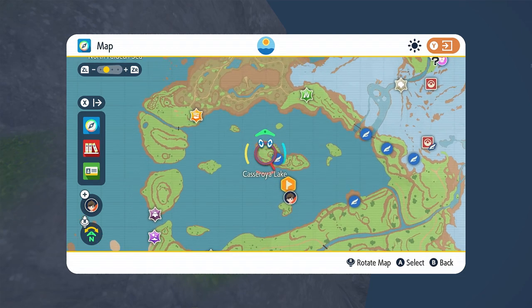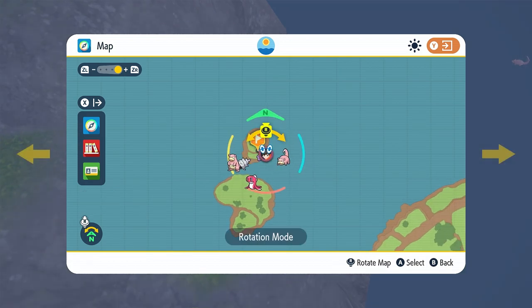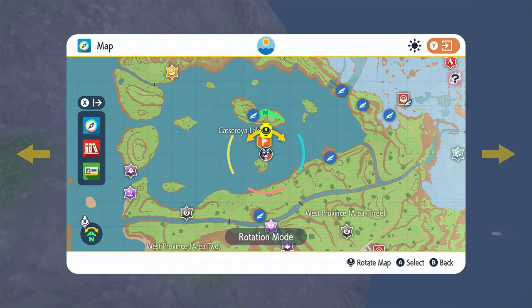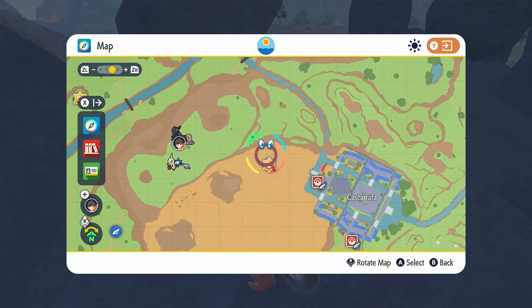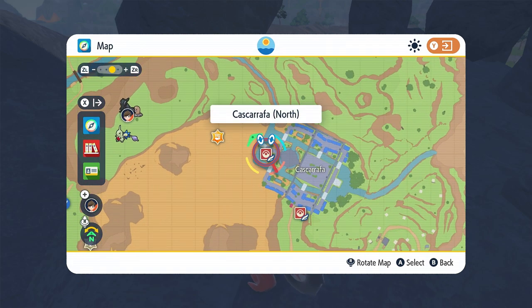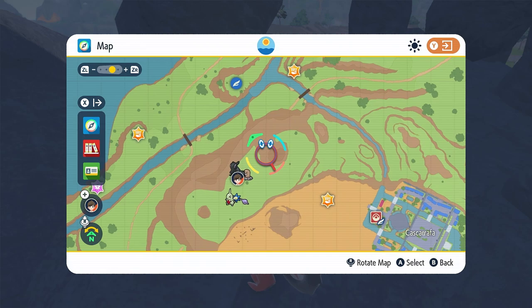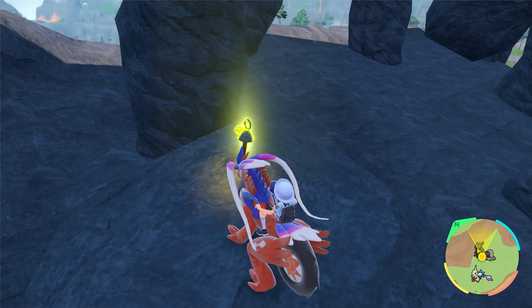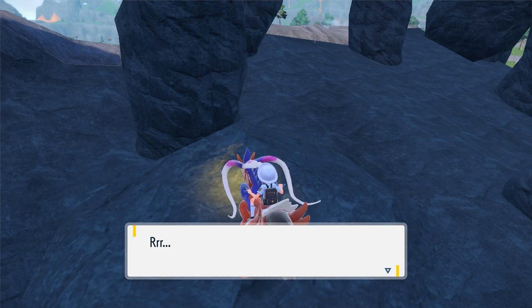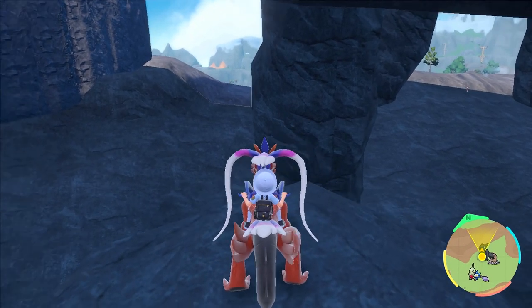The next spike is also going to be in the lake. The seal is right here; there's a long island that had one on it, and then directly south of that island there's a little tiny island — the spike is on the southeast-most part of it. The next spike after that is going to be in a cave near Cascarafa. Fly to this side, go straight through the desert, go up, and there's a little tiny hole in the ground — fall in and follow the cave around to where my location is shown.